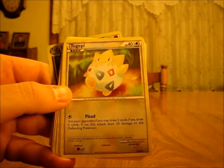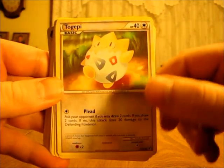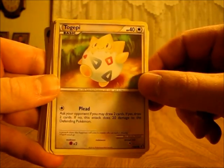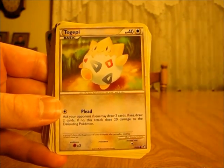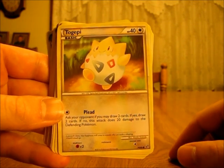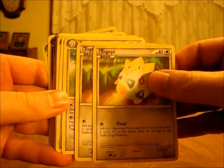The next Pokémon is Togepi. There is a 2-2-1 line of Togepi, Togetic, and Togekiss. Togepi is a basic colorless Pokémon with 40 HP, and just has one move called Plead. It says: ask your opponent if you may draw two cards — if yes, draw two cards; if no, this attack does 20 damage to the defending Pokémon. This card makes your opponent decide whether to let you draw two cards or take damage. Drawing two cards could get you that Stage 1 Pokémon card to evolve, so this is a pretty decent basic Pokémon.